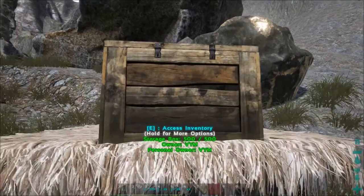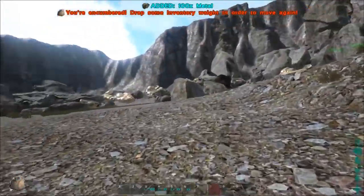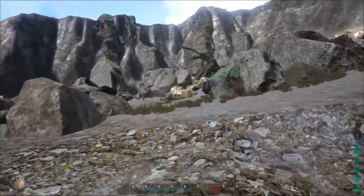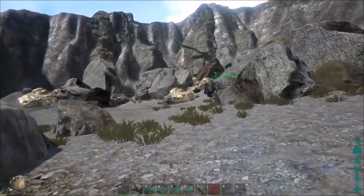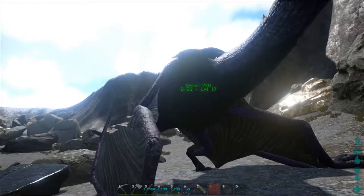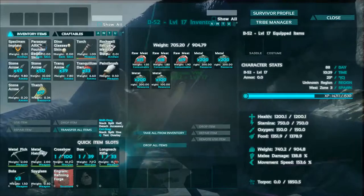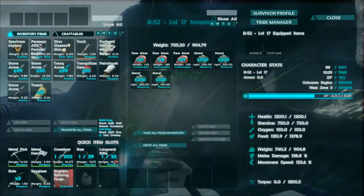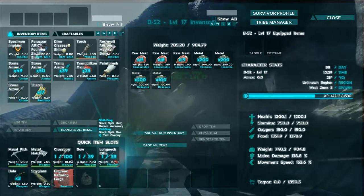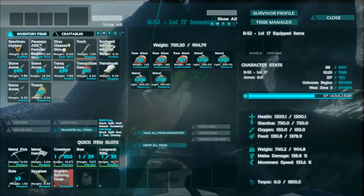I can give you guys one more advice: you can build some kind of small base. Let me show you — I have a foundation and a wooden box, so you can just put all your stuff inside. Fill your box and just take a few flights from your base to this volcano crater with Catzile, and deliver all your metal straight to your house.